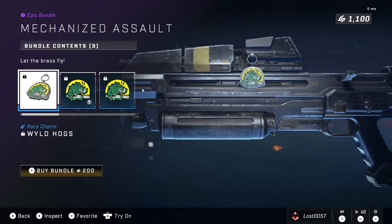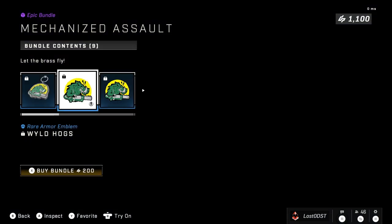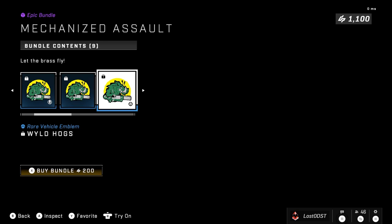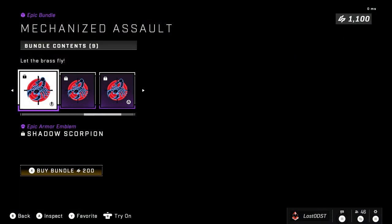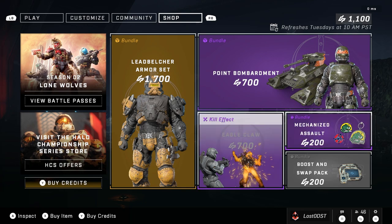Moving on to the next bundle — we got Mechanized Assault. This is one of those emblem bundles that comes with a charm, so you get a little nice charm. These are the ones that are usually typically fair. You get the Wild Hogs nameplate for your vehicle, weapon, etc. You also get the Shadow Scorpion emblem for everything as well. That one's fair — 200 credits, not bad for a bunch of emblems and a charm. That one's pretty fair.